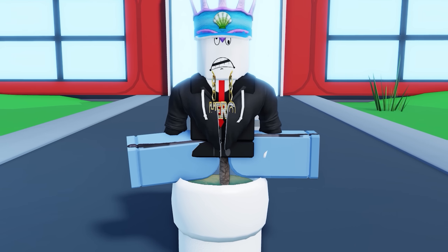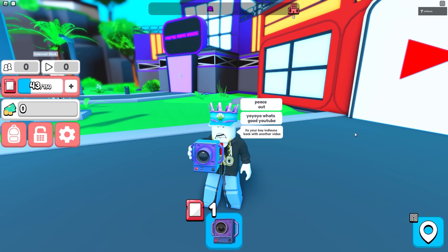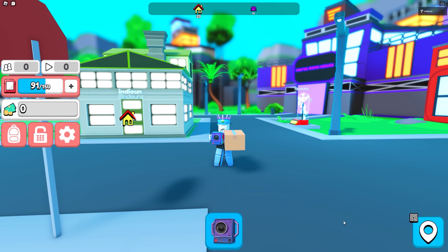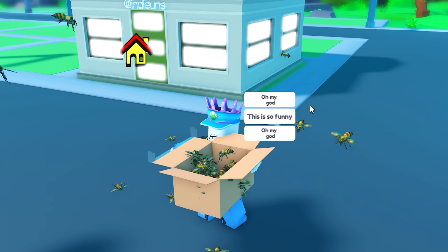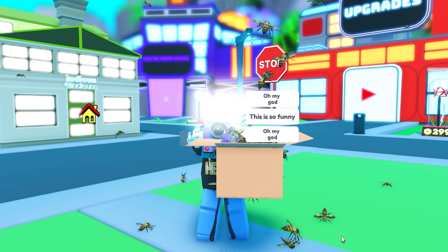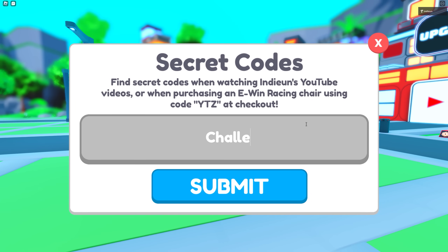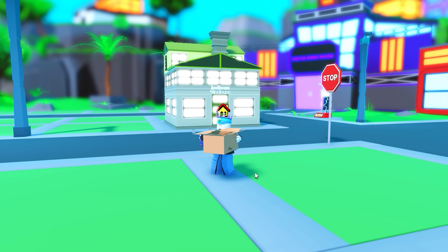There's also another code you can enter to unlock a secret feature that hasn't been released yet. Basically, you know how when you're recording, your guy says a bunch of stuff? Instead of that, I was actually going to have you record yourself doing challenges — like actually doing challenges, not just saying stuff. One example is where you release a ton of bees as a prank in the city. I didn't release this because by the time the game launched, I only had one challenge finished. But if you want early access, go to codes and type in 'challenges' — your guy won't say the normal 'yo, what's up YouTube' anymore; he'll do challenges instead.